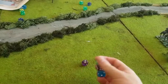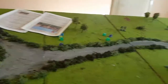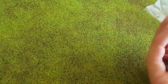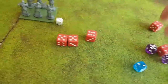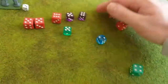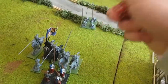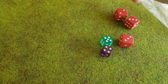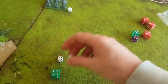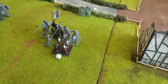Ten shots from the crossbowmen hitting on fives — we get six hits, which is a good roll. Piercing one takes the pikemen's defense three down to two, so looking for twos to damage. We get five damage on the pikemen — that's much better. That's the only shooting this phase.